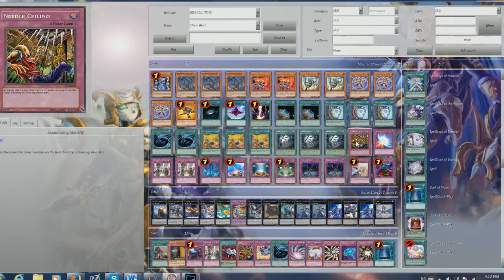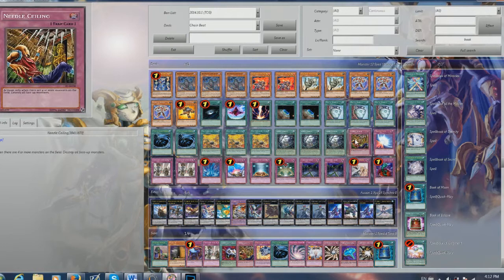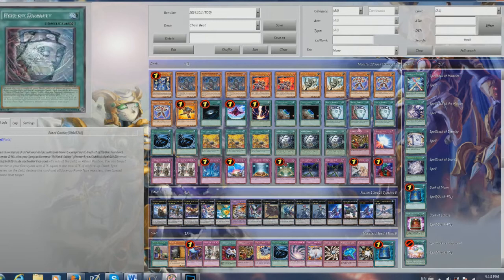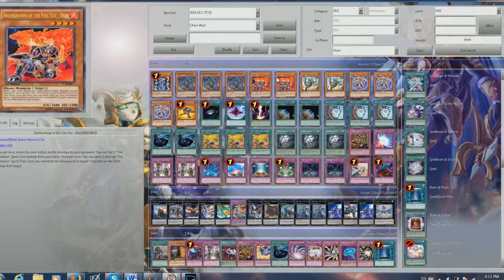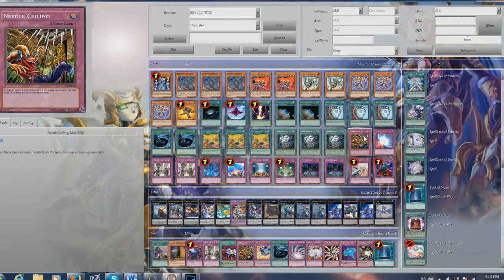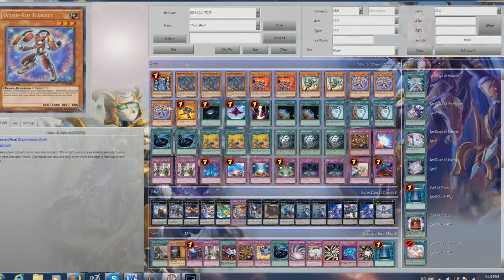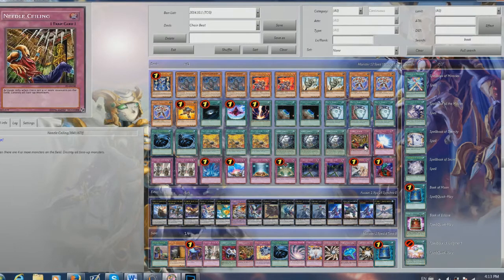We got Needle Ceiling. Needle Ceiling also works with Black Garden because all the tokens will count as a monster — so if there are 4 or more monsters on the field, you destroy everything. And the good thing with Needle Ceiling is that if you have Thunderbird and Rabbit on the field and your opponent has a full board, you can activate Needle Ceiling and chain it with your Thunderbird and Rabbit so that your monsters don't get destroyed but all your opponent's do.